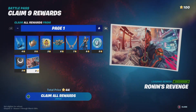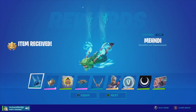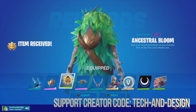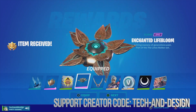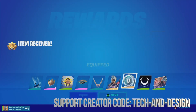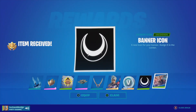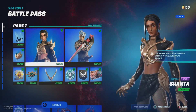Go ahead and press A in order to hold and claim everything. We can go ahead and equip this or just go next. I'm just gonna equip everything that I see. Right here we've got this awesome glider. Let's move on and yes, finally we've got this plus 100 view box. Let's go. Press next and equip this as well, so that's the first page done.